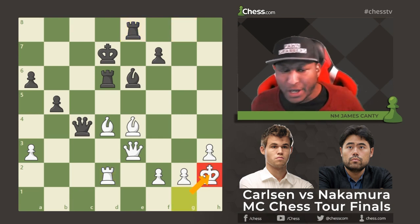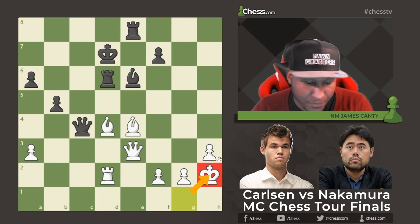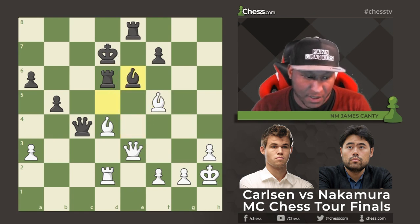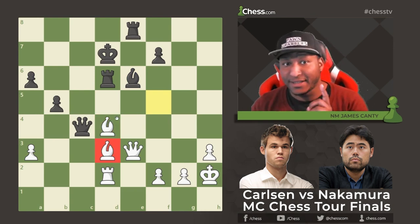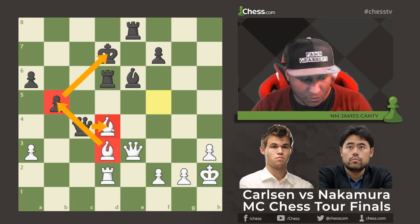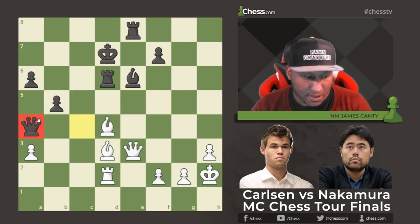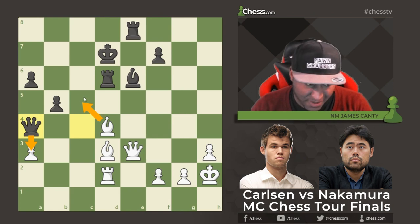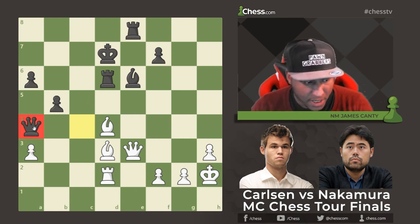Rook to e8, King h2 — just waiting, what are you trying to do? Bishop to d5 was anticipated by Magnus, then Bishop f5 check. He goes back Bishop to e6, Bishop to d3 — a beautiful move. This bishop looks hanging, but if Queen takes d4, Bishop takes b5 with check and Rook takes the queen — game over. Then Queen a4, maybe Queen takes a3, but that runs into Bishop c5. Hard to find the best queen square in these positions.